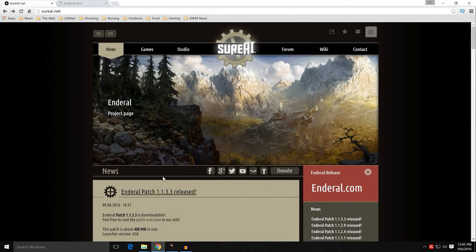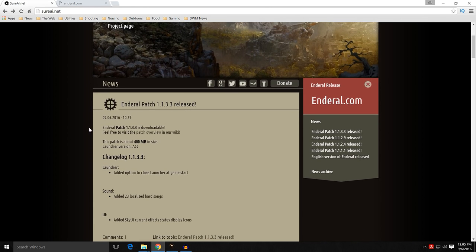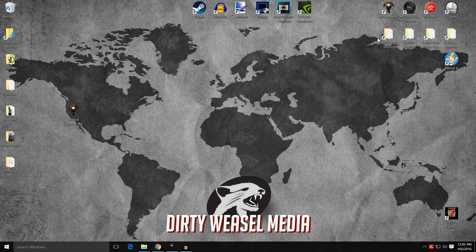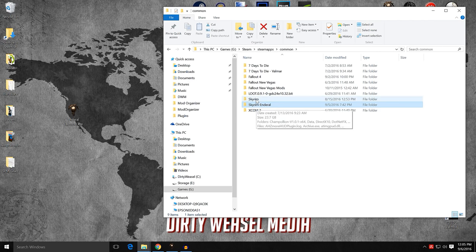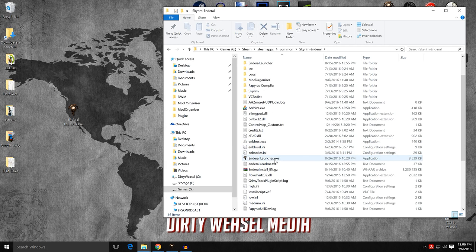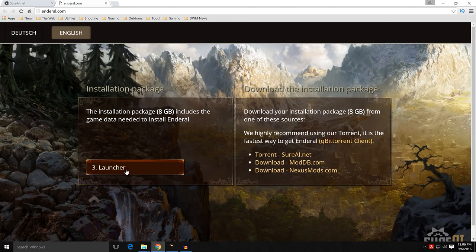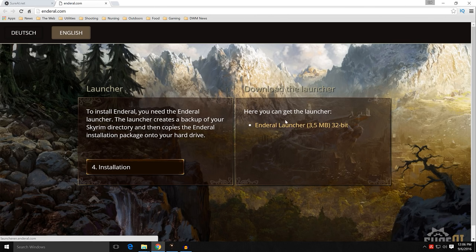When you come over to the internet and look at the SureAI.net site — the homepage for SureAI and Enderal — you can see they've had a number of patches released. All the way back in August 16th, they released Enderal patch 1.1.1.1, which had some important things about the launcher. Remember in the first installation guide, I had to change the names of certain files to trick the Enderal launcher into working correctly. Now, with the updated versions, if you run the Enderal launcher, it will not try to auto-populate into the Steam version of Skyrim. If you have not updated since August 16th, you need to go to the Enderal site and get the latest Enderal launcher file.